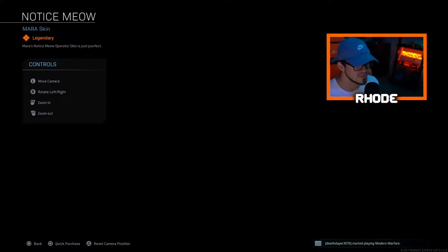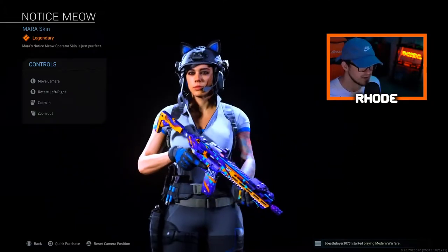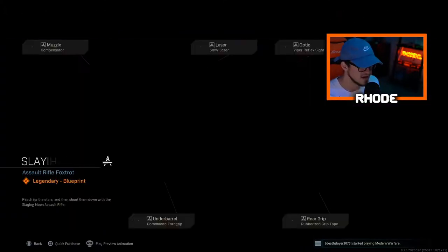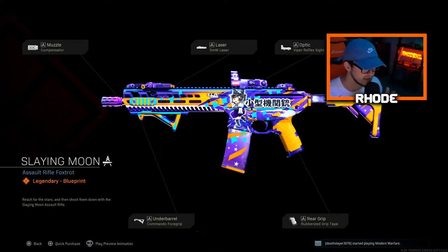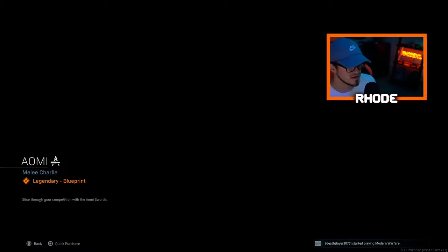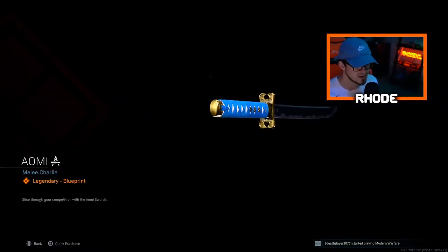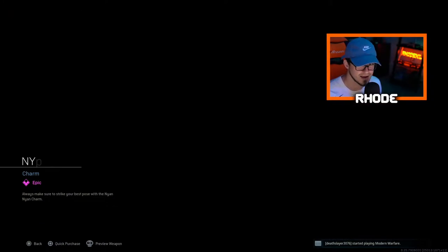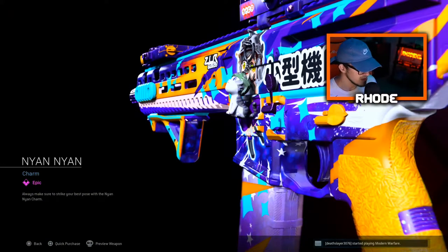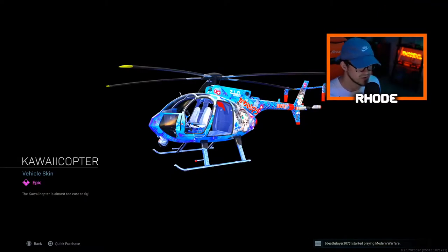You get the Notice Meow Mara skin - not bad. It has a little bit of the cat ears. I think it's the Slaying Moon M13 right here, that's the main focus of today's video. Then we got the Naomi Sword - nothing crazy, pretty cool looking. Then we got the Nyan charm and the Kawaii Copter - that'll be cool in Warzone.